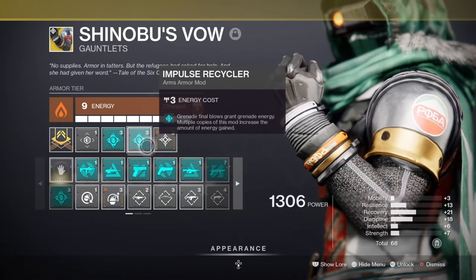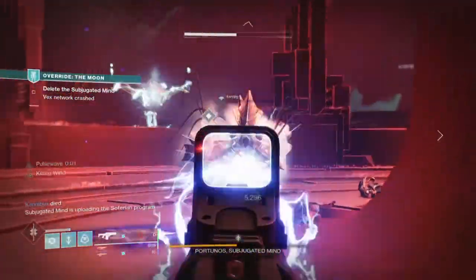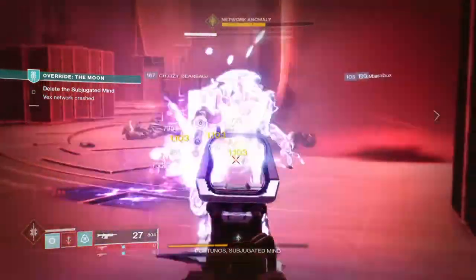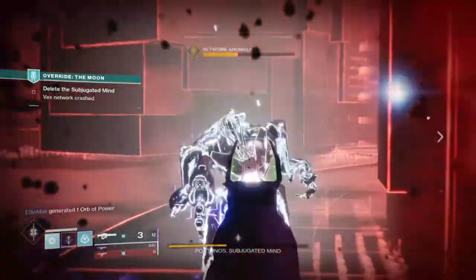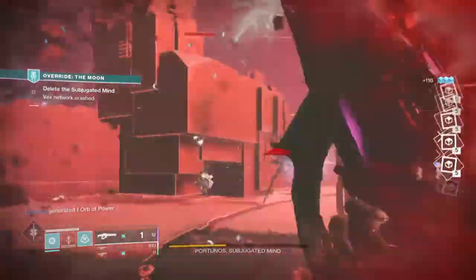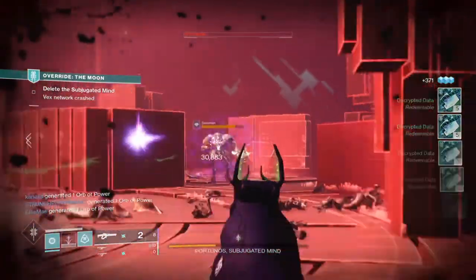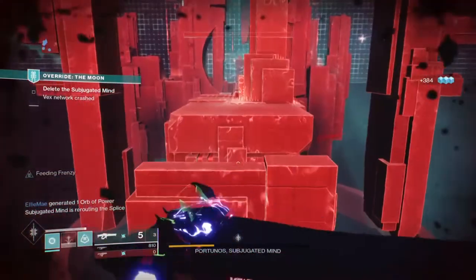Here's how everything works together: with Shinobu's Vow, Ashen Wake, or Verity's Brow, you throw a grenade and get a kill, giving you one stack. The Firepower mod, Impulse Recycler, and any other mods then kick in, fully refunding your grenade within a second. You repeat to get stack 2, then repeat again until you hit stack 3, then keep repeating. With this setup you can have near-infinite grenade energy that feeds back into your perk and provides a near-infinite buff for 10 seconds.